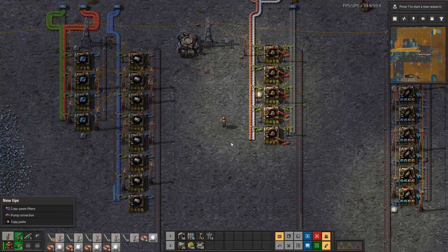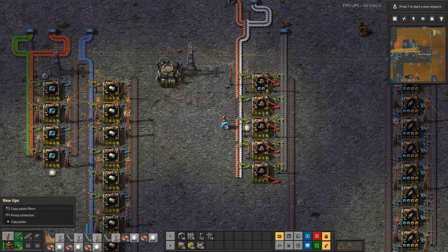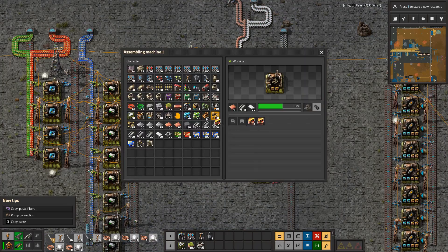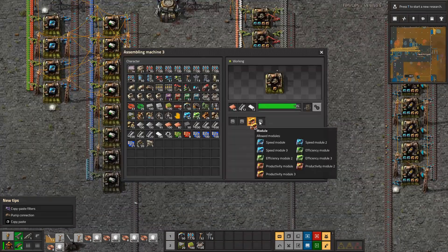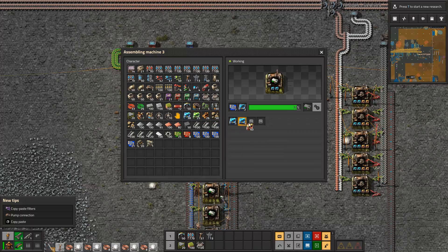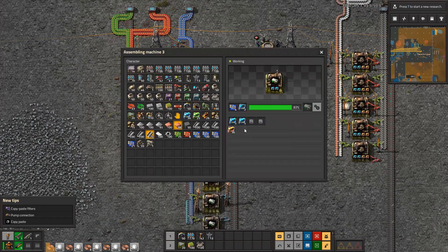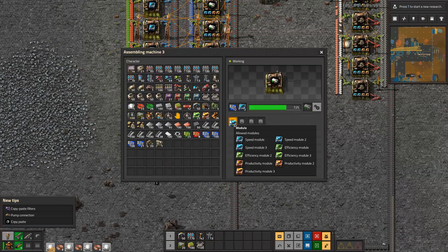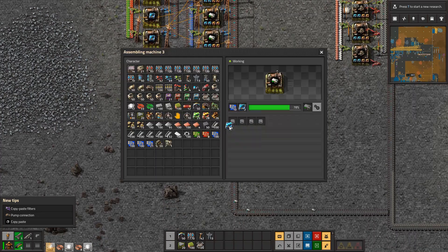If we come and do the same thing here — two speed, two efficiency — everything should be pretty equal here eventually. Not 100% because of the ratios, but eventually they would balance out. We'll do more eventually.